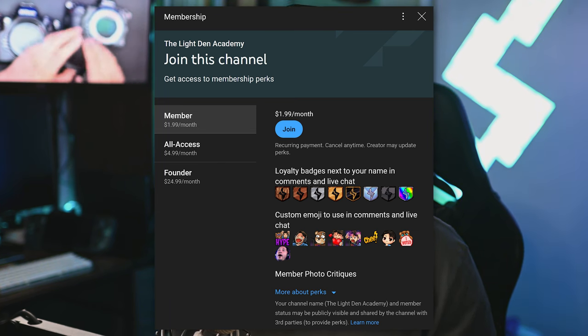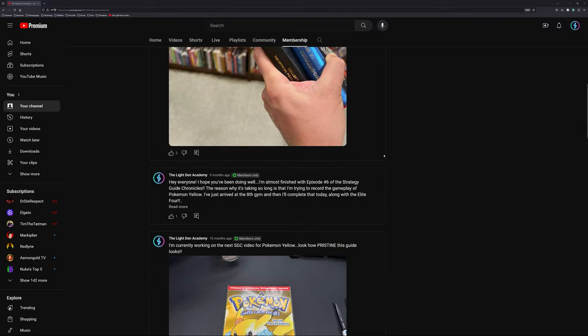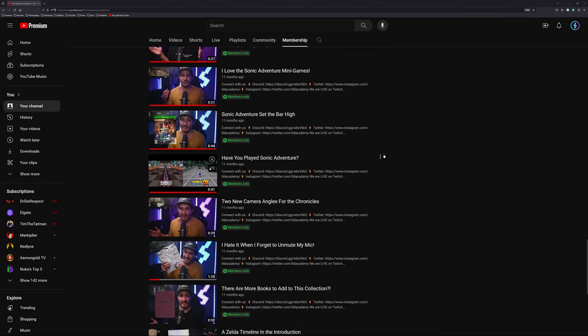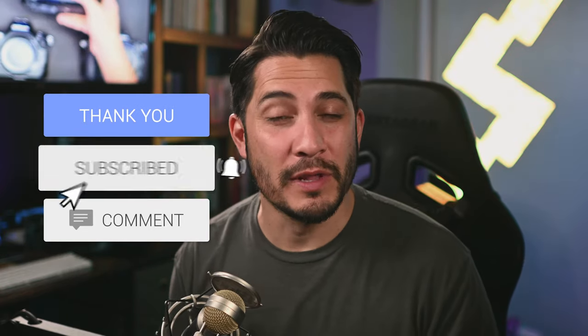Thank you guys so much for watching episode six of the Strategy Guide Chronicles — what a very special episode with this really awesome game. I hope you all enjoyed it. Please drop down in the comments and let me know what you thought about the Pokemon Yellow Special Pikachu Edition. Please also consider joining the channel as a member — you get exclusive member-only posts and bonus video content. I'd greatly appreciate your support. If it's your first time here, hit the subscribe button, like this video if you enjoy this type of content, and I will see you all on the next one.